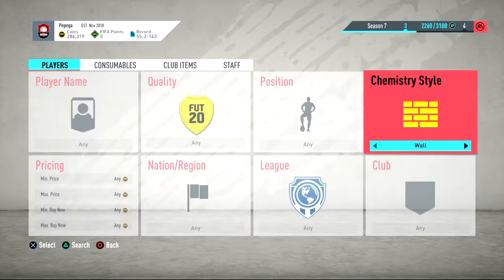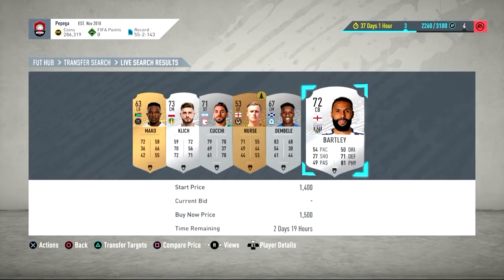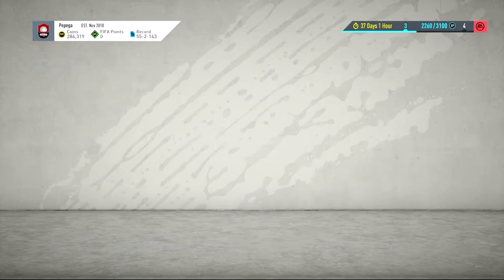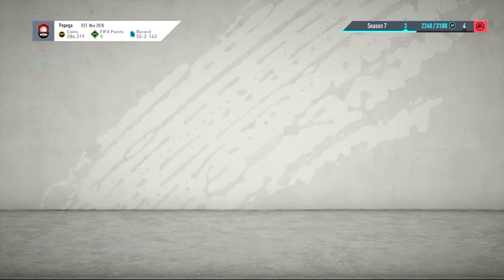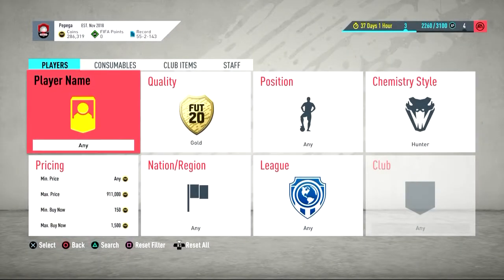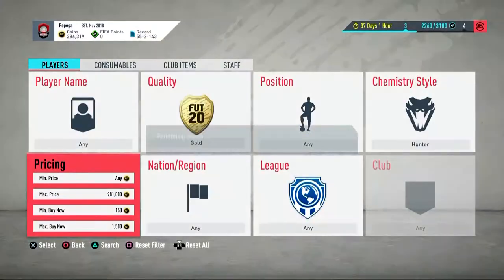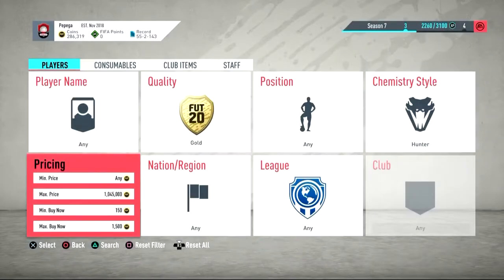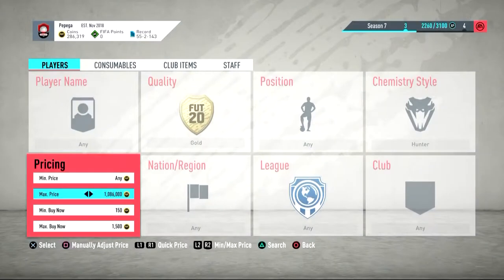The first method is Hunter chemistry style. If you search around 1.5k you'll see loads of rubbish cards listed. Filter to gold and check around 1,700-1,800 — you get a nice selection. Go down to about 1,500 and sit here sniping any rare cards that come up. This works really well when people are selling off their Weekend League teams, because they put Hunter on and then just sell at a normal price without thinking, so you can pick up some nice deals.